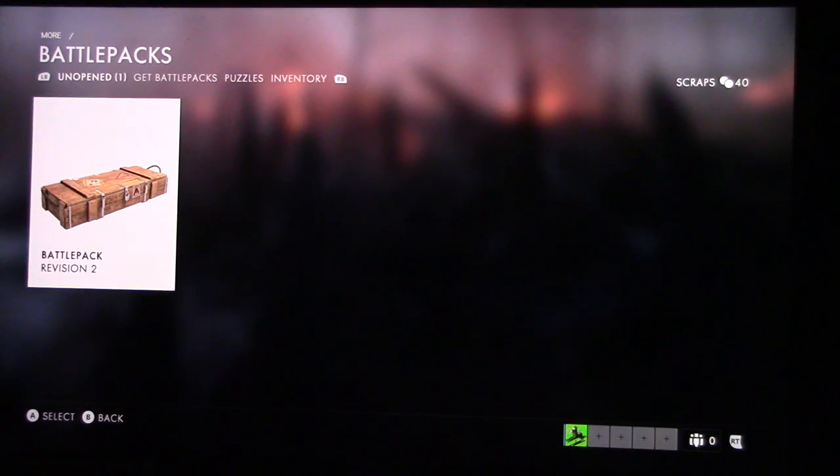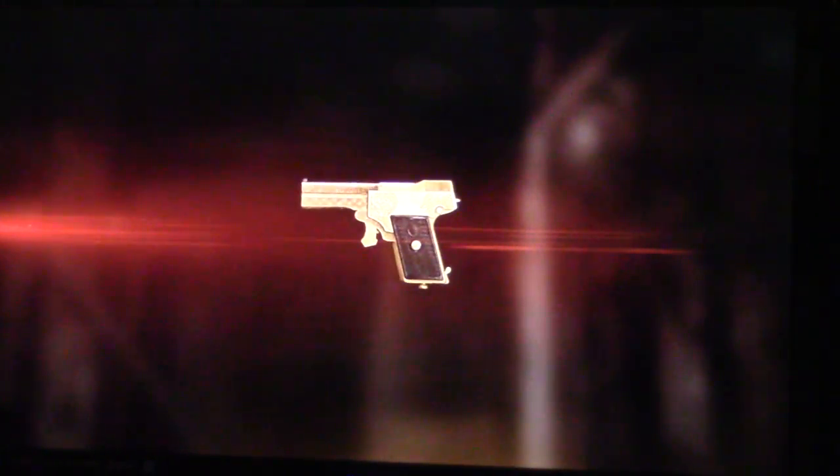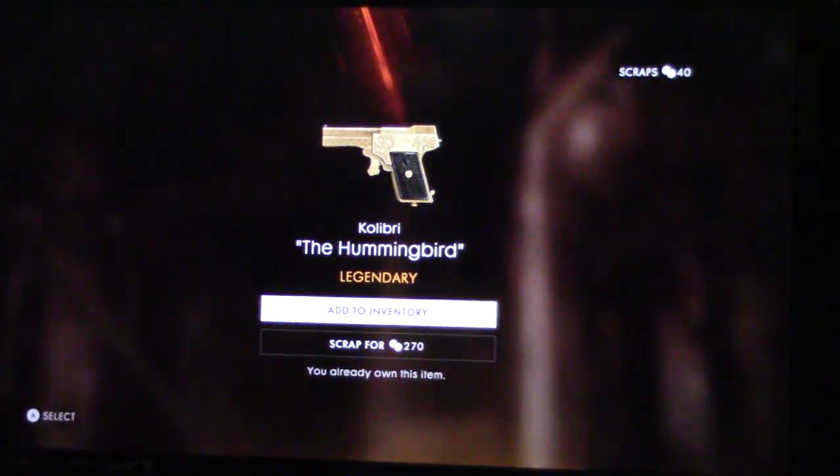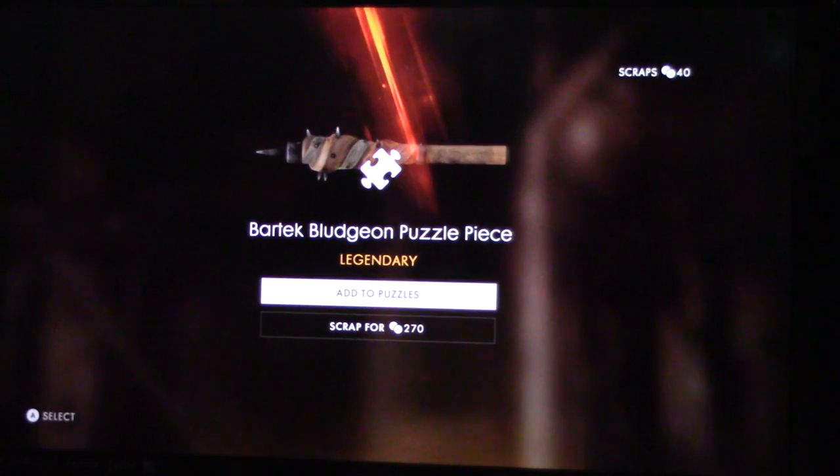Let's see what we got in our unopened one. Let's see a red tab or a shotgun - we got no shotguns yet. Come on. Oh, this is a hummingbird. Scrap for 270 - dang, I only got that though. We got us another part of the little Bartek bludgeon suite.